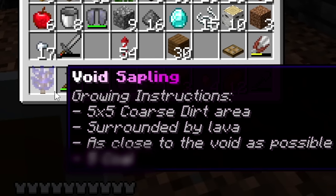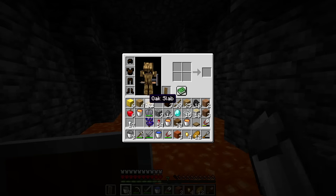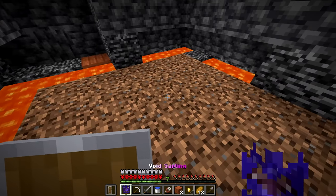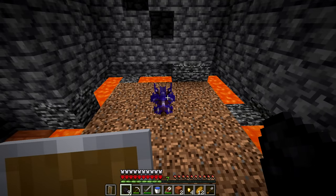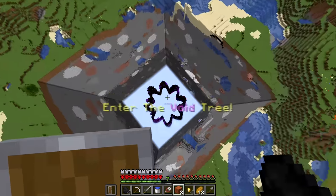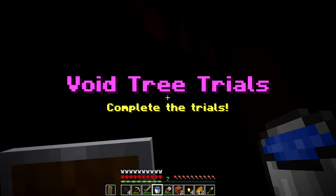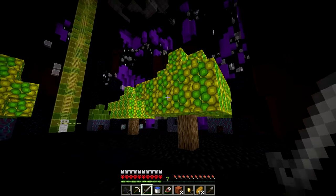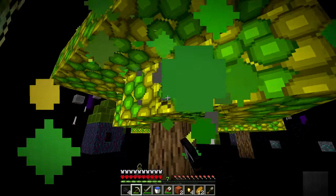With the coarse dirt and lava set up near bedrock, we place the void sapling and apply five coal. The sapling launches us upward into the 'void tree trials.' The first area is the XP tree - we need to light all the lamps. The XP tree drops bottles of enchanting, and we throw the XP balls into the lamps to light them.